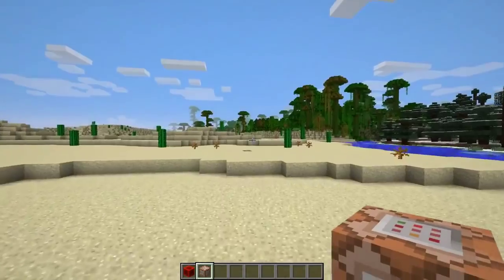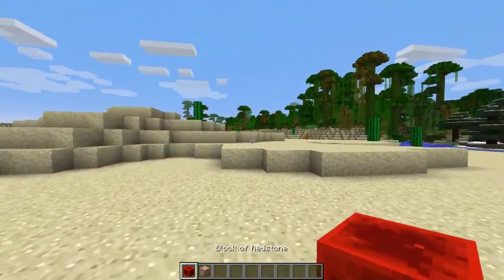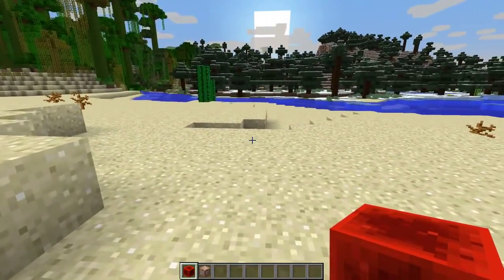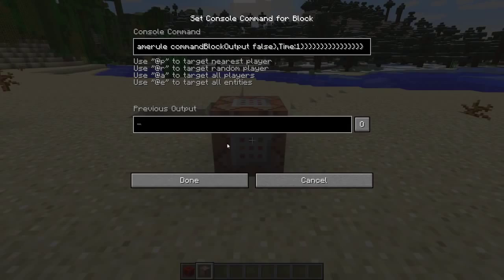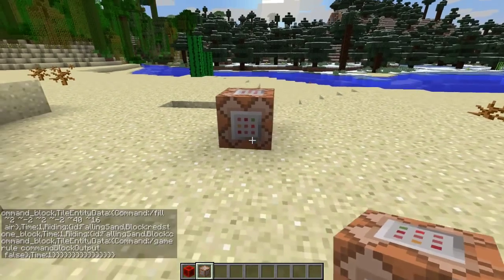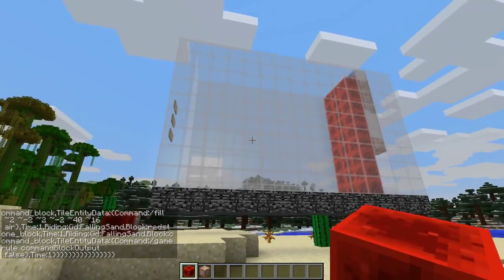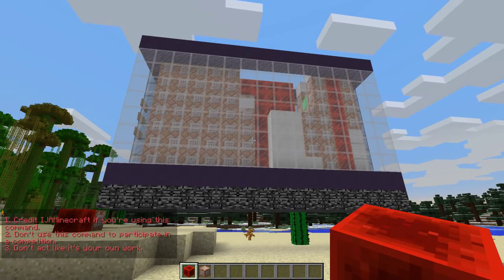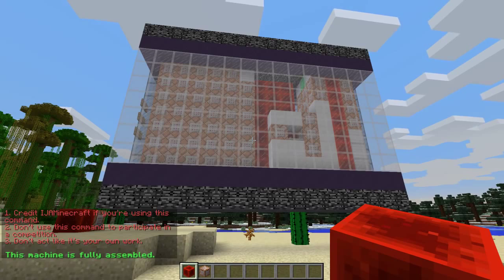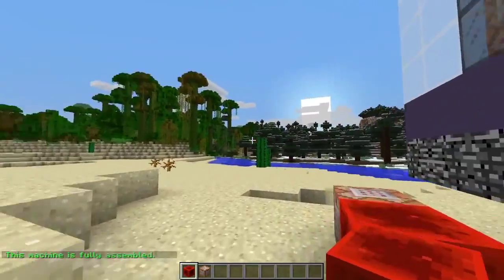I got in so much trouble last time. But anyway guys, if you haven't seen how one of these works, all you need is a simple command block, a copy and pasted command which you will find in the description below, and a redstone power source. So let's put down the command block, copy and paste our command, click done, and then we need to apply our redstone signal. The brains behind the whole thing — pretty much a mini computer — will be built before you. It's so amazing. Just keep an eye on your chat and make sure you see the 'this machine is fully assembled' text, and then you're ready to go.